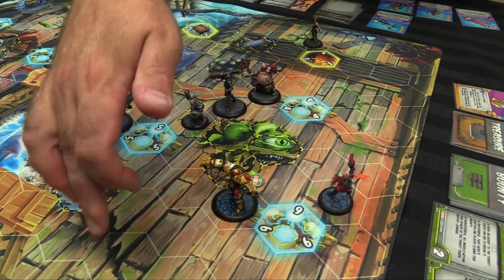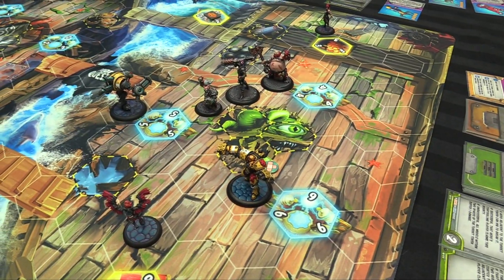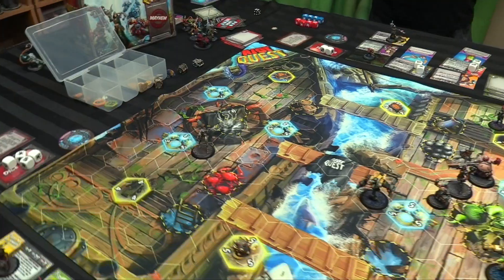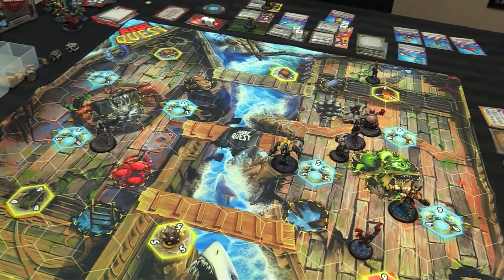We're going to take Widget and get her further away from everyone who wants to murder her and closer to a treasure chest. Done. Go with James.